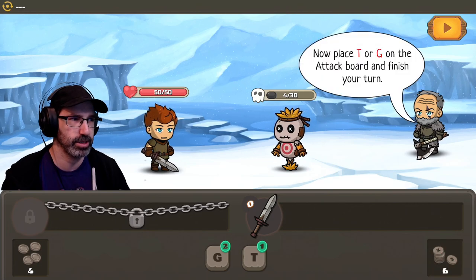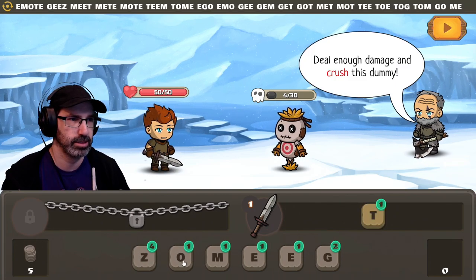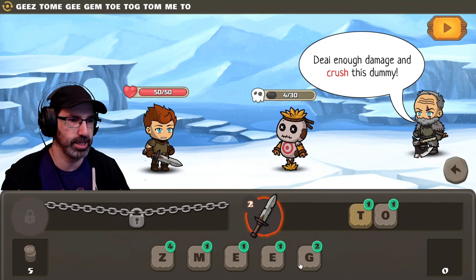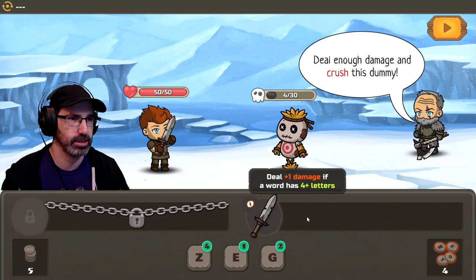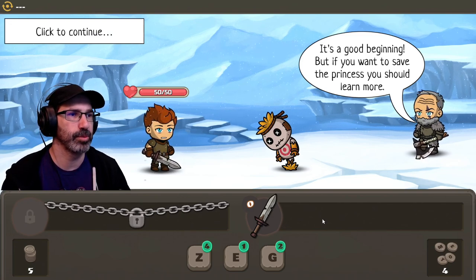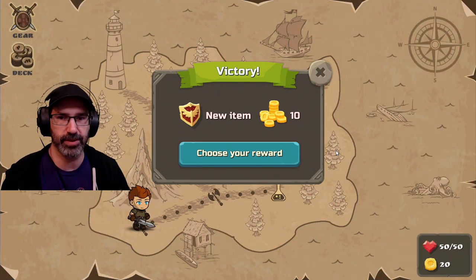It's hard to guarantee your word with Z next round, so drop Z into the discard pile. Ah, you have to discard one? Okay. Now place T or G on the attack board and finish your turn. Deal enough damage and crush this dummy. T-O-M-E. We did it! They should definitely consider a 'type your letters' option. That would be much better.